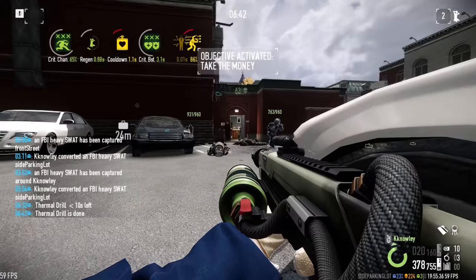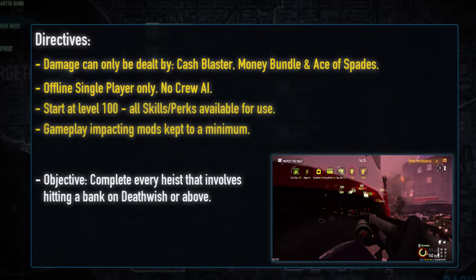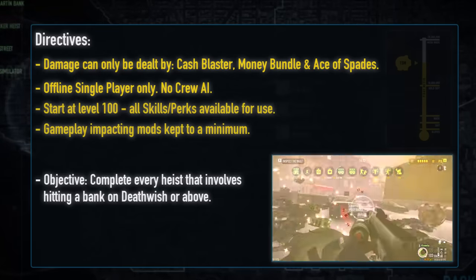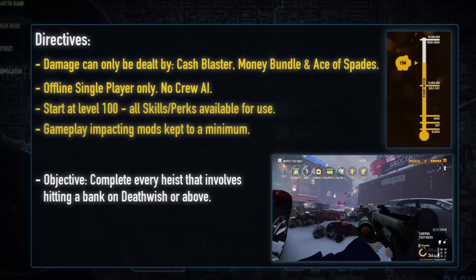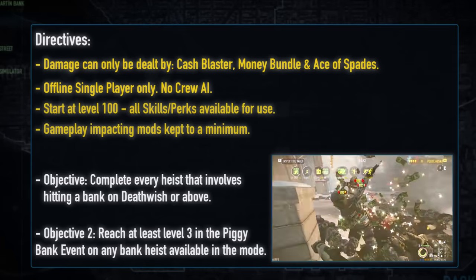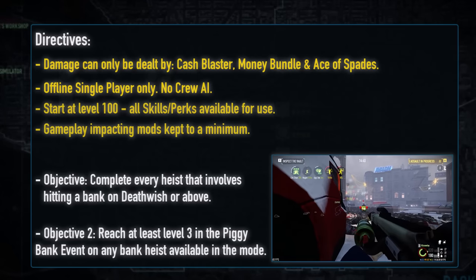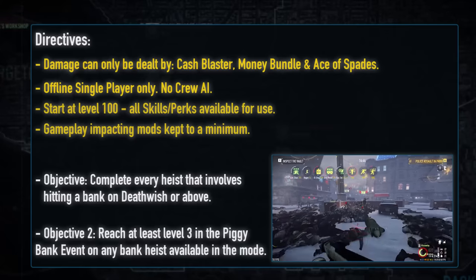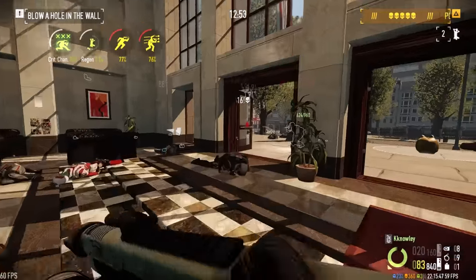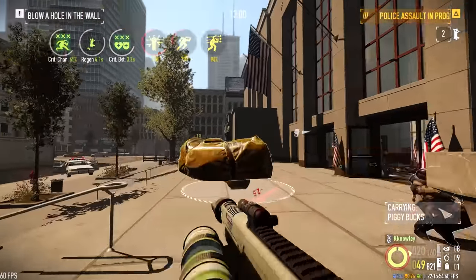For anyone familiar with the Cash Blaster, you'll probably already know just how easy that rule set sounds compared to my previous challenges. So to give you guys the torture you always desire, I've decided to add one final rule. As this is taking place during the piggy bank event, and we still need millions worth of piggy bucks to be secured, I'm taking one for the team and solo securing as much as I possibly can. On any heist playable within the event game mode, I need to level my pig to at least level 3 before I can complete the heist. Having to secure a total of 80 bags per heist adds quite a bit of jeopardy, as I can't afford to go down at any time. Six of the eight heists have pig spawn locations, meaning we'll be adding at least 480 to the grand community total.